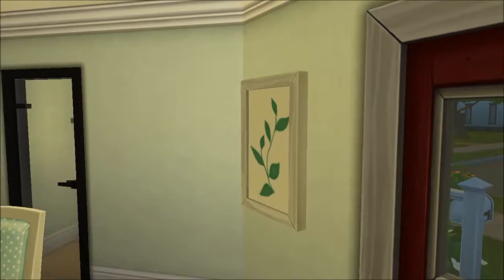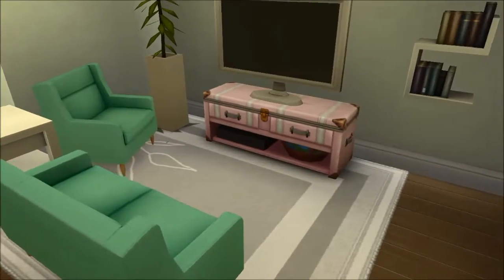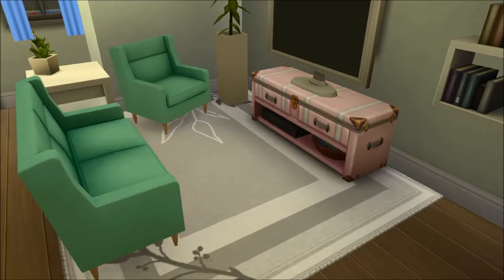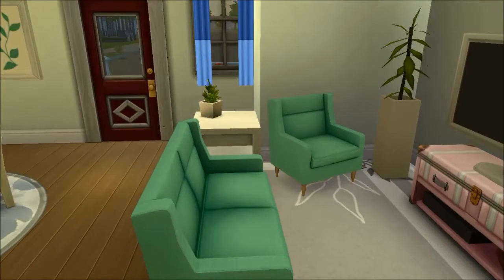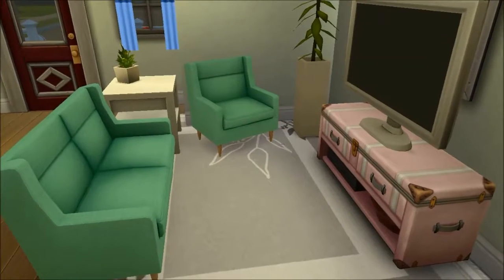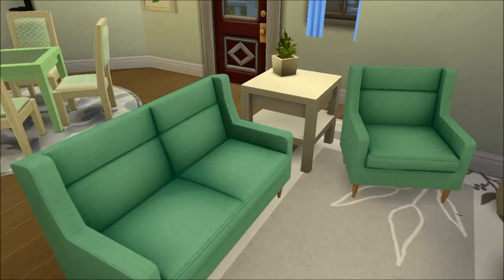Some people might find it a little bit bright and obnoxious but I think that it's really cute and it totally suits her personality. Starting off, this is the door, then we have a picture and these curtains, and then we have the little living space. I do use custom content build mode items, but only in houses that won't be uploaded to the gallery. Because I'm using this for a let's play it will not be on the gallery, at least until I'm finished.